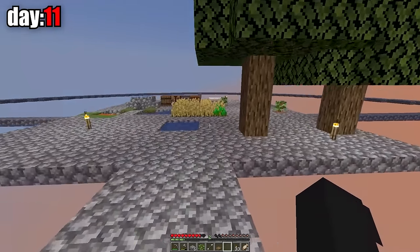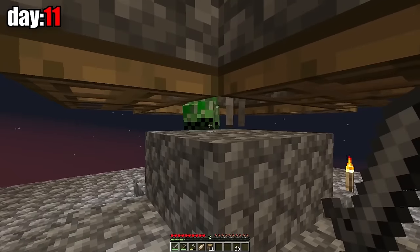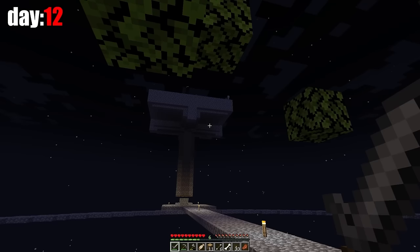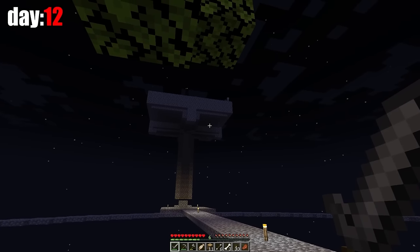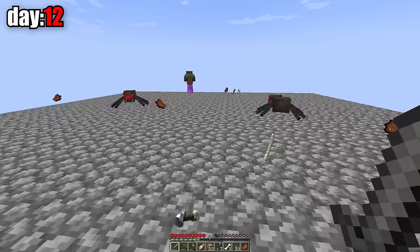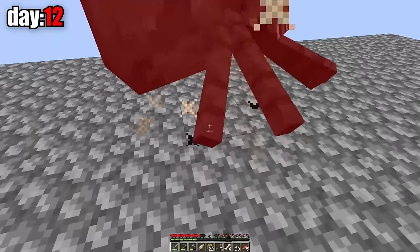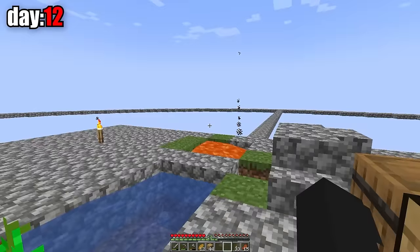I have to wait for the mobs to spawn here and make at least one sword. The first mobs are already there — I see a skeleton and a creeper. I'll farm mobs here all night. I forgot I was supposed to put torches there; I was wondering why the mobs weren't spawning. I have a lot of food and now I think we can find another island.